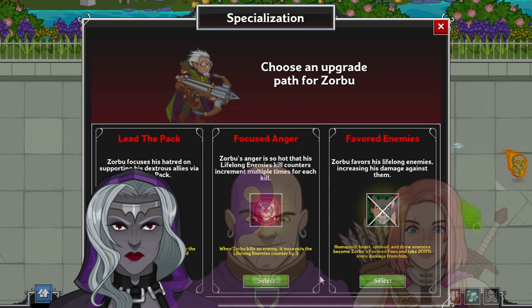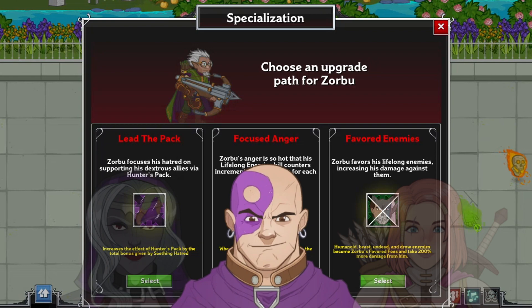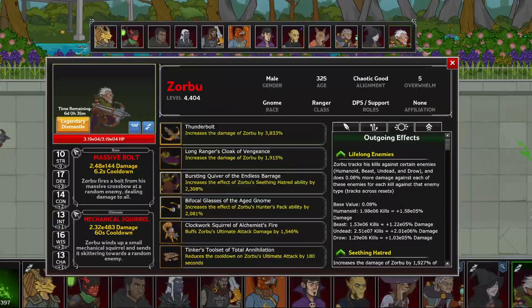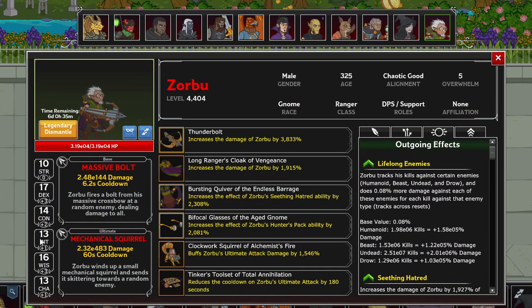Viconia covers Undead, Emowen covers Beasts, and Minsk covers Undead, Humanoids, and Beasts. His availability is decent, being available for 3 out of 4 patrons using a feat, and all but one day of Trials of Tiamat restrictions.